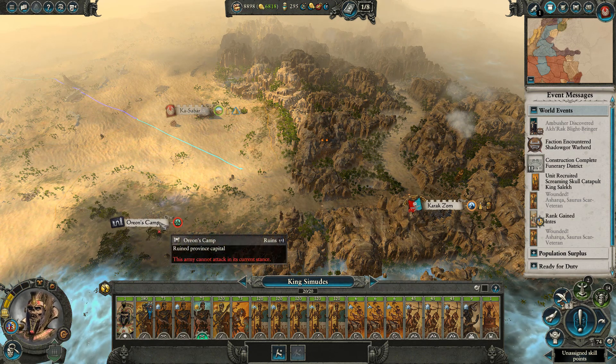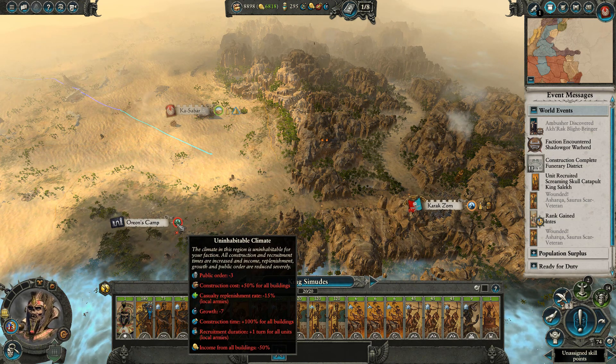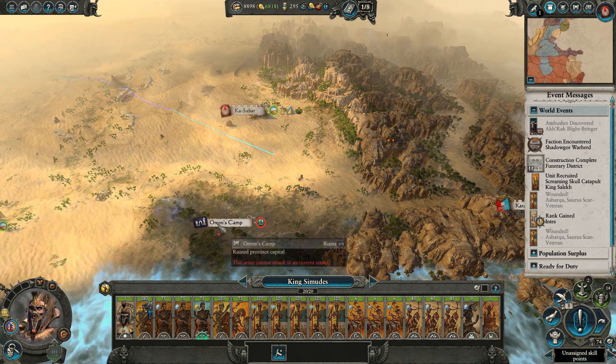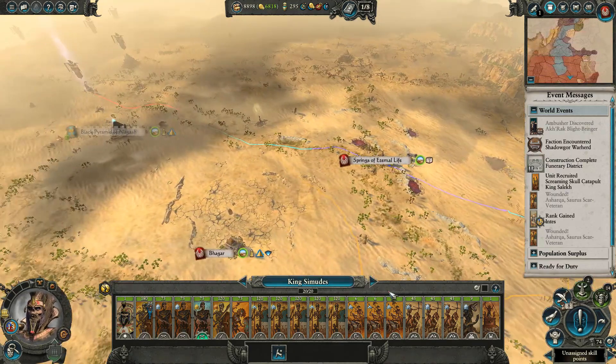I'm not too fussed about going for Orion's camp. Just because it's not going to be that useful — we're just not going to get much benefit from taking the settlement. So I'm quite happy to leave it as a wilderness essentially in the middle of the borders of my empire.